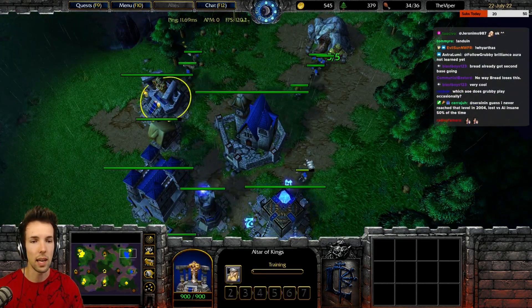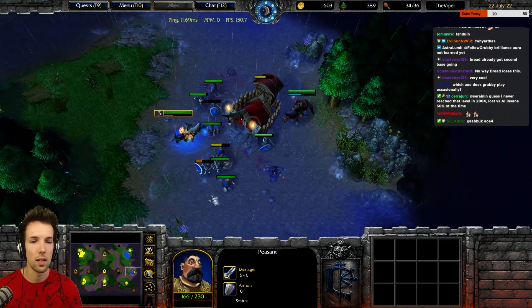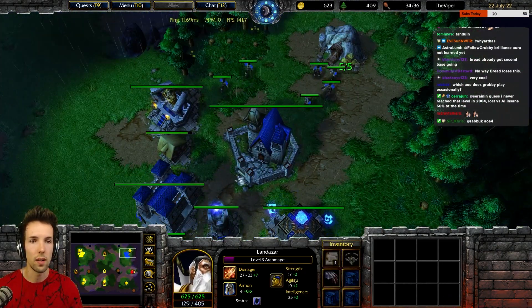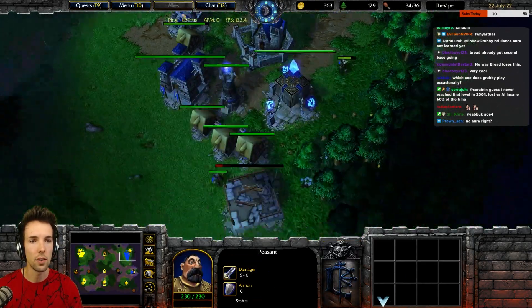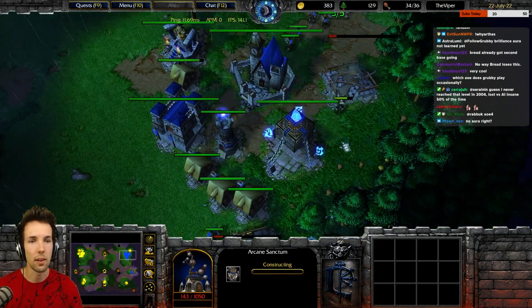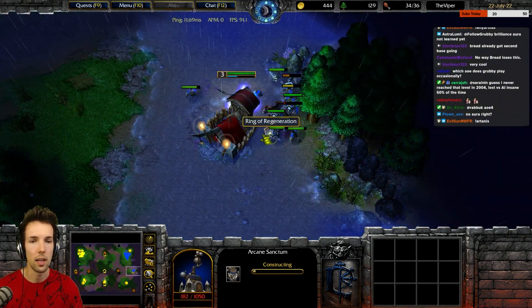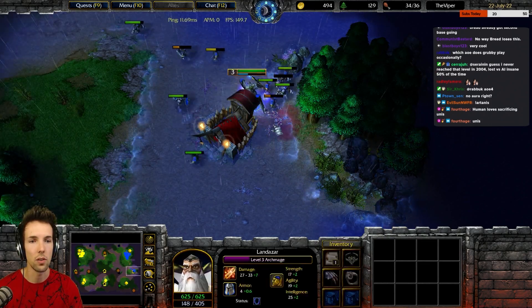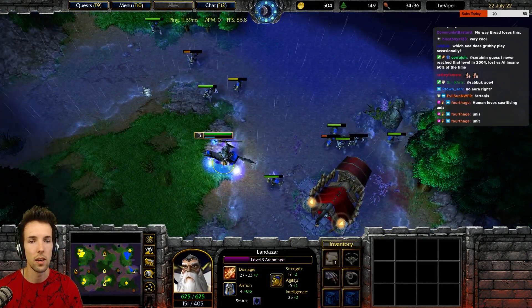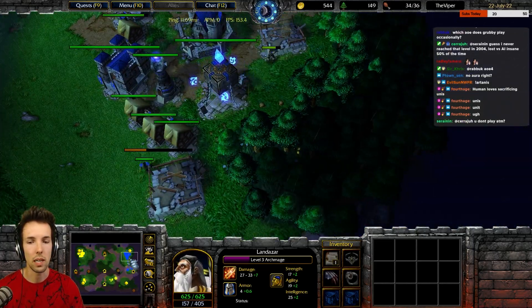You're tier two. Start MK. Let's make two arcane sanctums. You're level three, so you have space over your town center and to the right. There's a lightning shield on your archmage and it's hurting your units, so try to not surround hit. Take all those peasants and put them back to work.